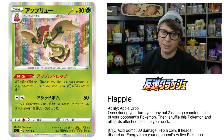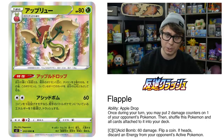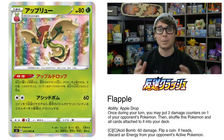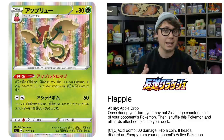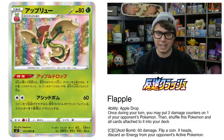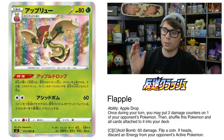Both of Flapple's evolutions from Rebel Clash are pretty good. Flapple has an ability, Apple Drop, which reads: once during your turn, you may put two damage counters on one of your opponent's Pokemon, then shuffle this Pokemon and all cards attached to it into your deck. If it wasn't for that second part, this card would be really good. However, I still think there are ways to make it work, especially in spread decks. One of my favorite decks is the Roxie's Caturday deck, which uses Roxie's engine to spread damage counters, and then Espeon to deal snipe damage to the opponent's bench. Flapple helps fix math for Espeon by dealing damage counters and then shuffles itself back into the deck, which helps prevent decking out. Flapple can also easily evolve from Ditto Prism Star, which the deck already runs.